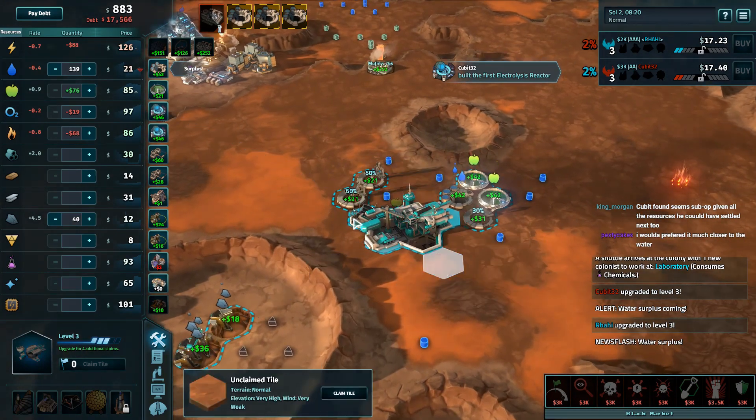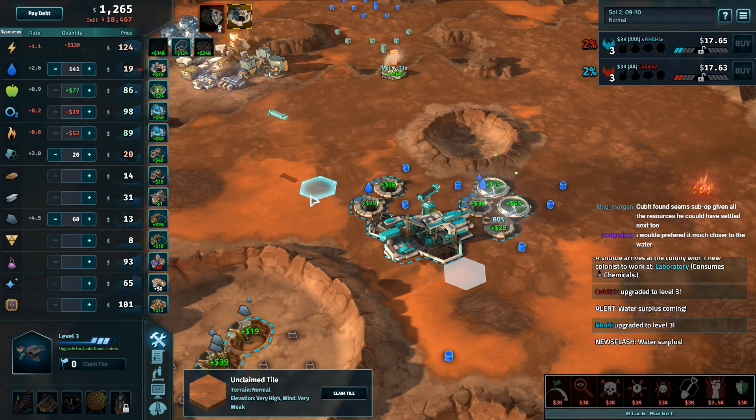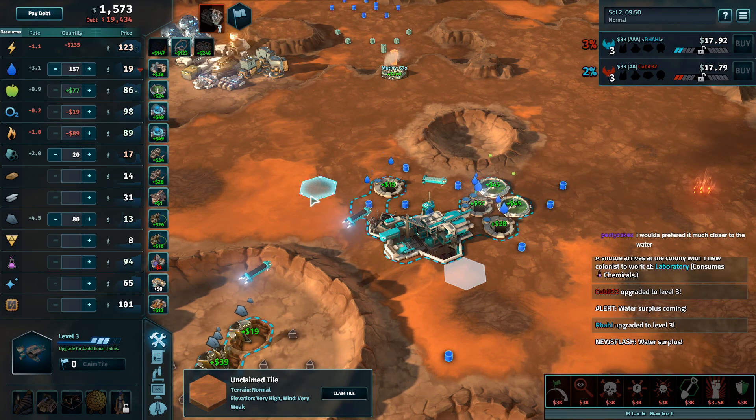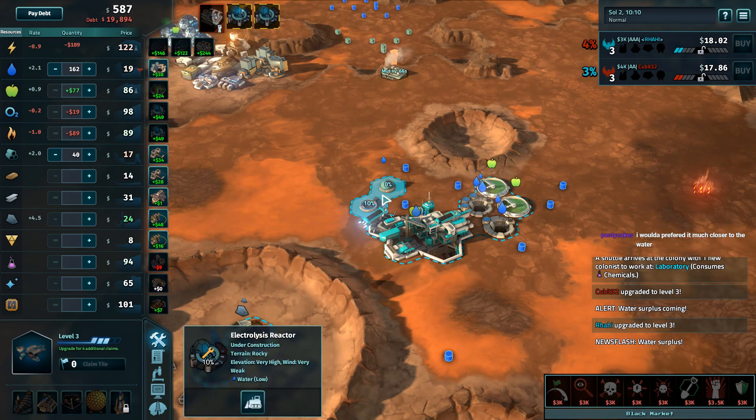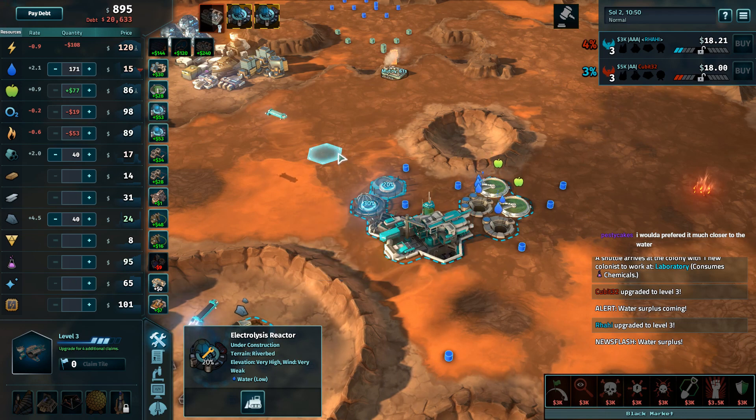The black market is open — aluminum now that Rahi's upgraded HQ3. Rahi moving into some more water, lots of water, which is an interesting choice because Rahi already has a lot of water and water's not that expensive. Not entirely sure why.